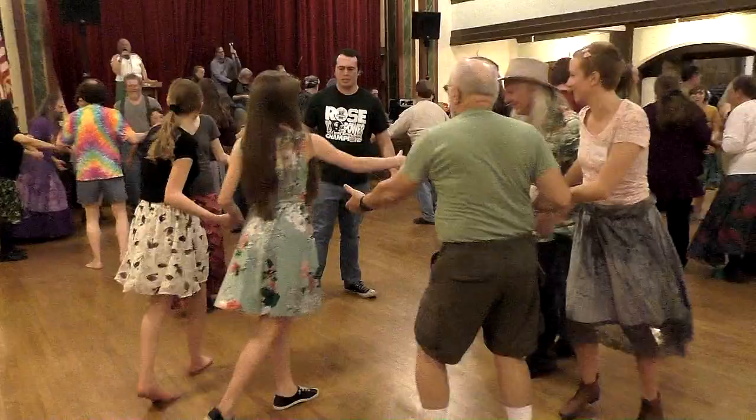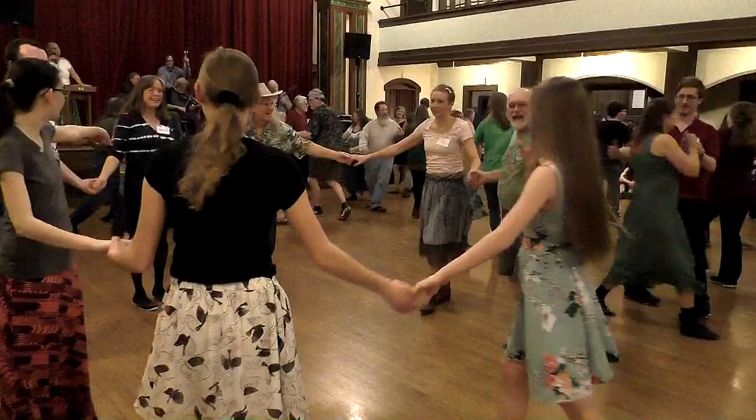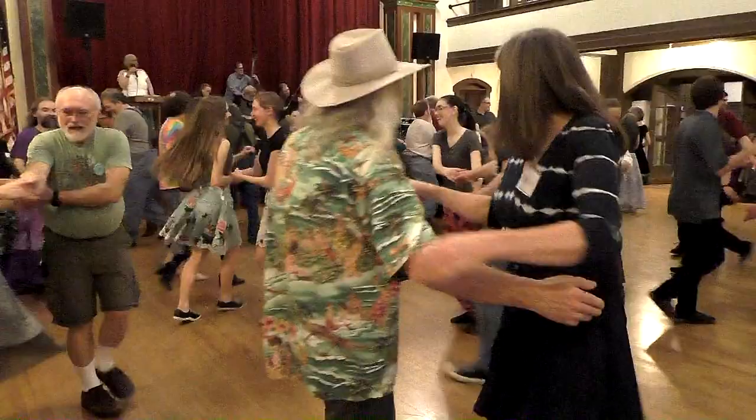Forward and back. Circle to the left, go three places. Into the middle and come on out, allemande left your corner. Partner right with a right and left grand. Pull by with a right and left grand. Partner pull by, right and left grand. Promenade two, but two home you go.